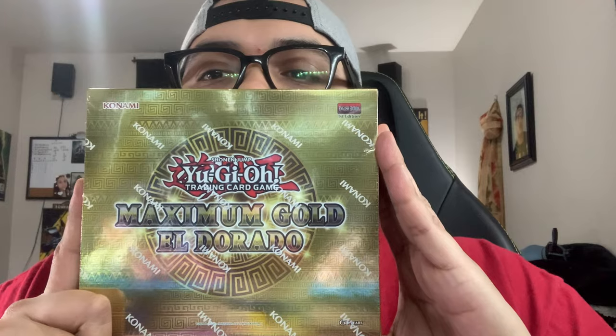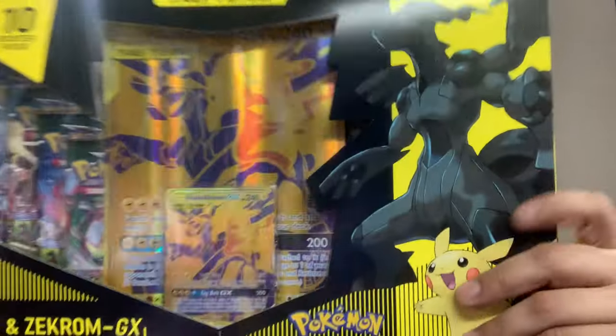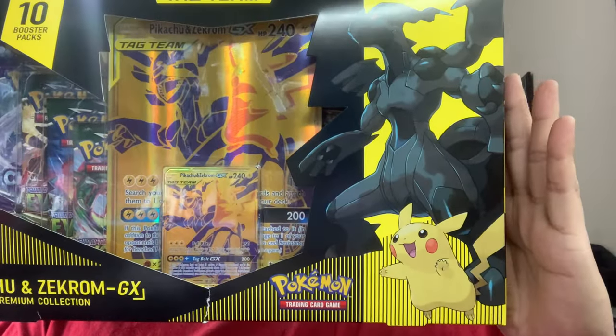What's going on guys, it's Frag and Frank, and today we got a very special video. As you guys read in the title, we got a Yu-Gi-Oh Maximum Gold Eldorado box that we picked up from Target just the other day. Not only that, but we got a very special package from GameStop — we got the Pikachu and Zekrom Tag Team Edition. We're going to break these open right now, so let's get right into the action.